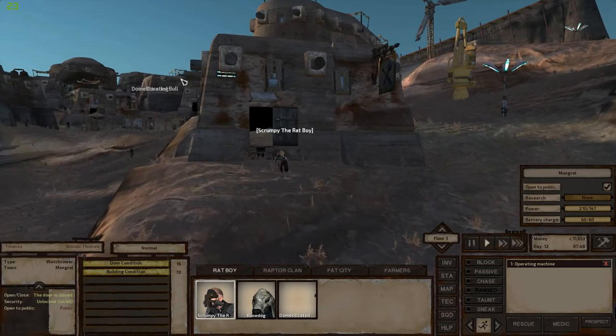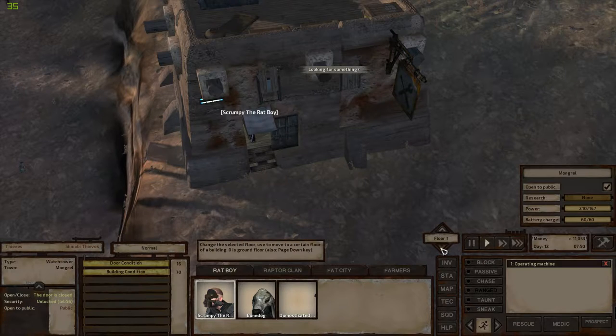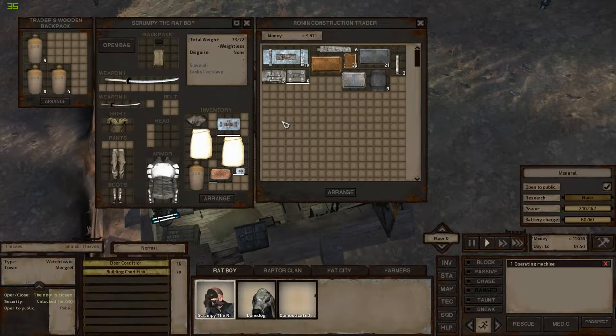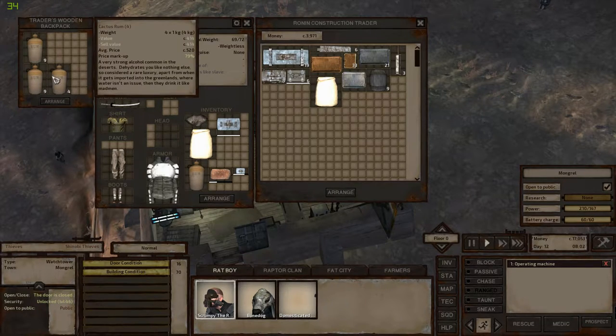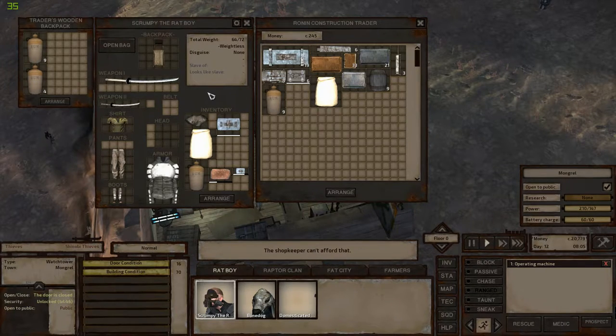Let's see just how much money this man up here has got. He has 9,000 cats, which means I can sell him a fog prince head. Are there any ancient science books? Just a book — I don't really need that. Let's sell him the rest of this junk.